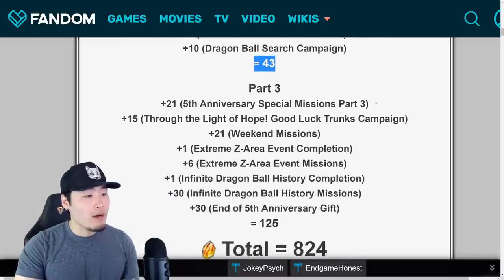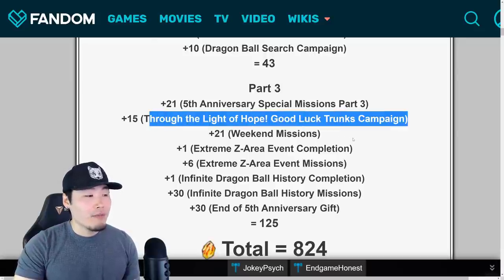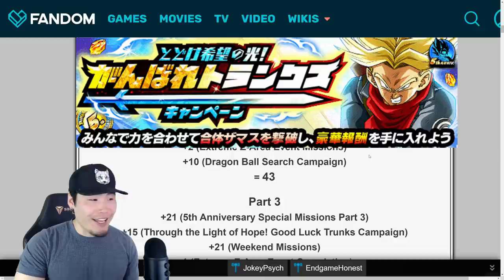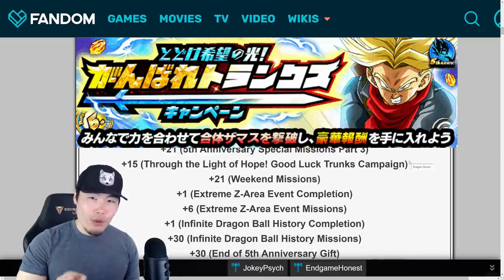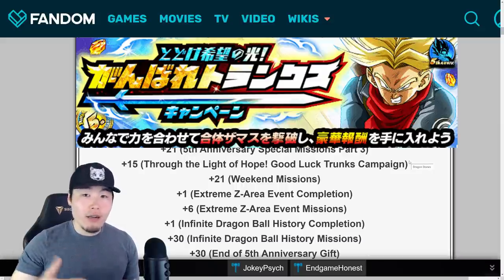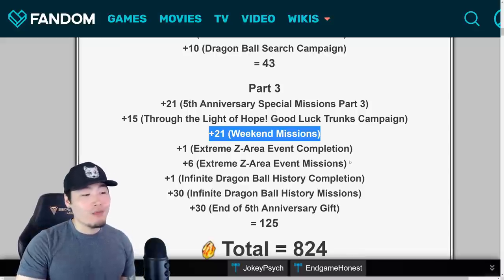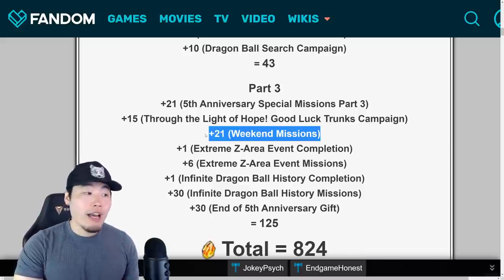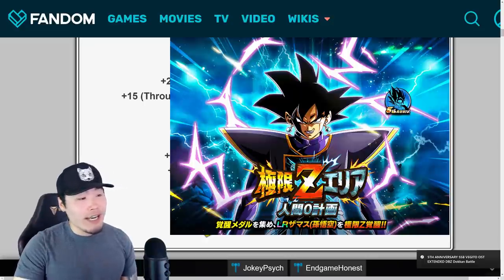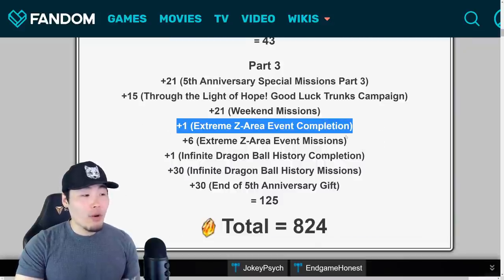Getting into Part 3: there were more special missions — 21 stones this time for completing all of them. Then we had the Through the Light of Hope/Good Luck Trunks campaign, another community campaign — I think this one was specifically for the new Extreme Z Area for LR Goku Black. Once we completed the Extreme Z Area a certain number of times and completed all the missions, we got 15 stones. Then there were Golden Weekend missions, which we do get on global from time to time — 21 stones in total for completing all the weekend missions.